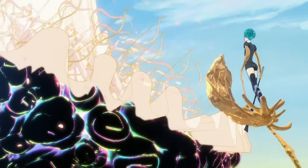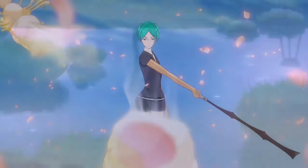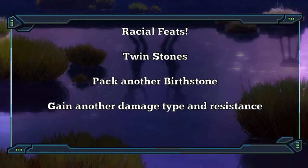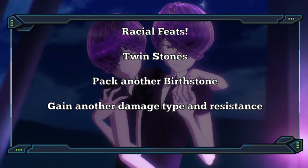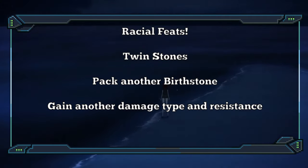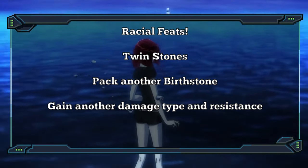I made two racial feats, and one even got a spell version that you can cast on your buddies as long as you're playing a caster. The first is Twin Stones, which just lets you pick another birthstone — so you have a mixture of, say, Ruby and Onyx on your body. When you use your infusion, you get to pick which damage type to use. On top of that, you get a second damage resistance.